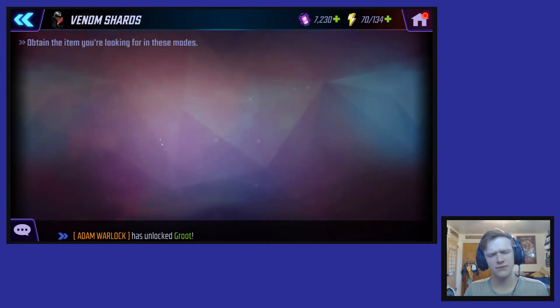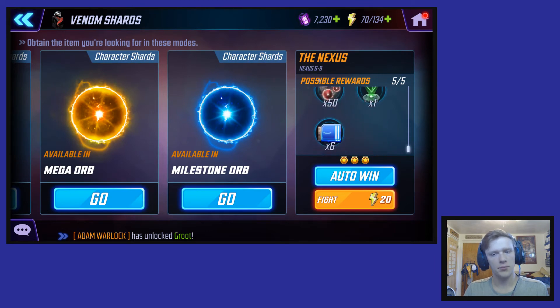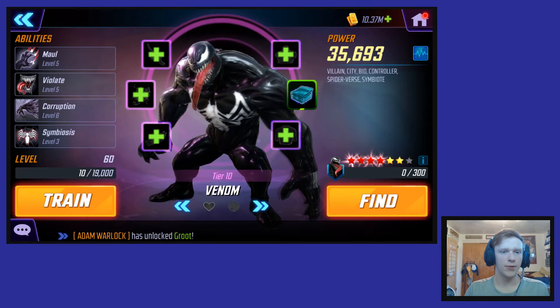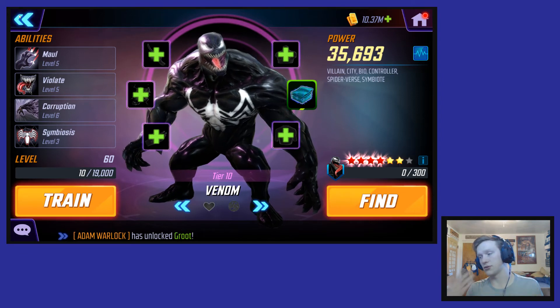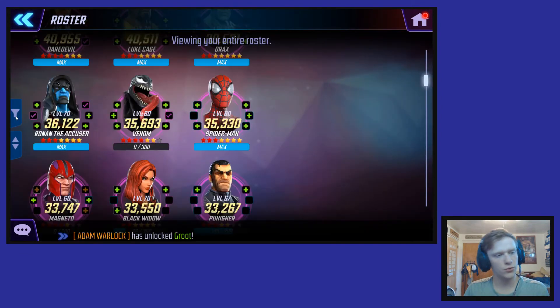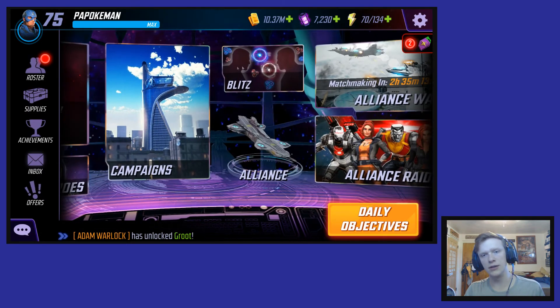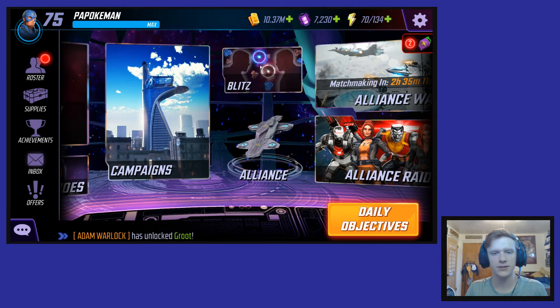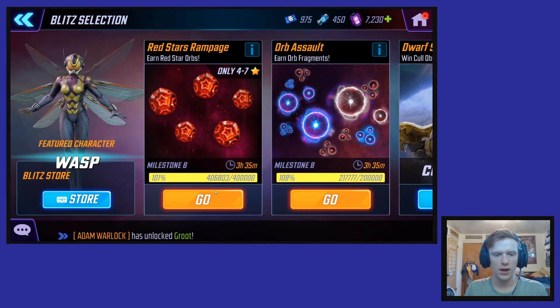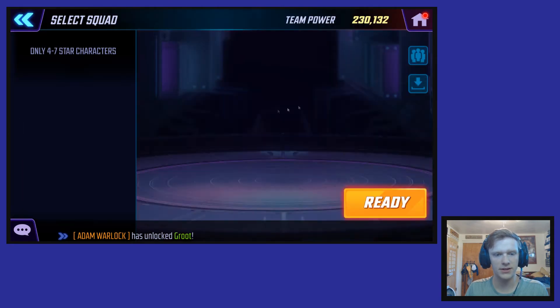Venom is a really, really good character, and I like that he's pretty farmable — you can farm him out of a campaign node right here. I'd advise you to farm out Venom. I think he's great. He works on the symbiote and Spider-Verse team, so showing the team is a bit tricky since it spans two tags.